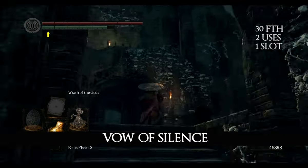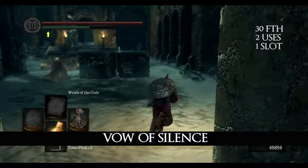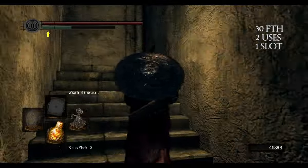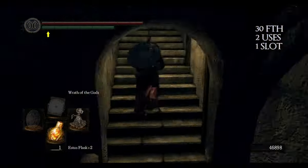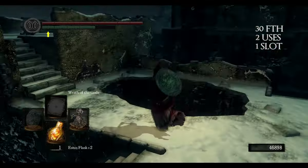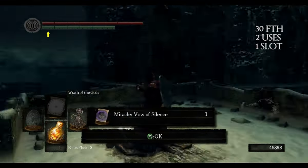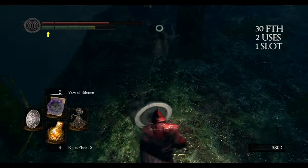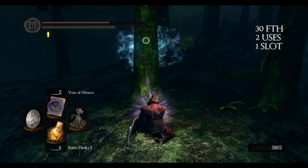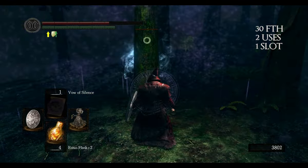Vow of Silence can be found in the Painted World of Ariamis. I'm showing you the way, but remember that I already killed most of the enemies. This miracle stops any magic from being cast around you, but remember that even you will be unable to cast any spells.